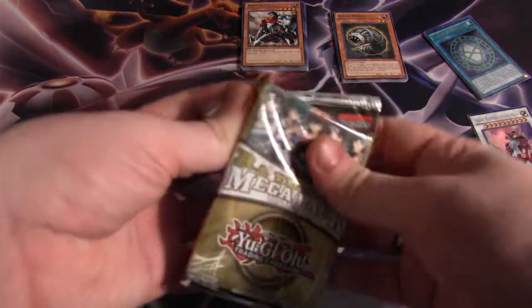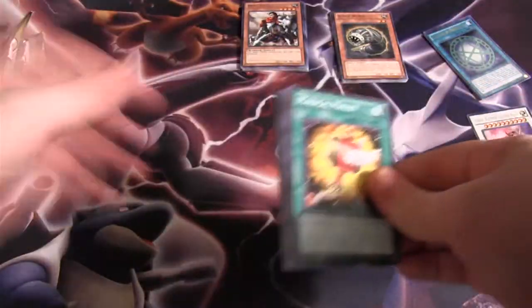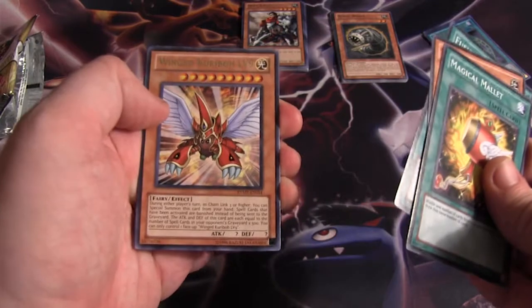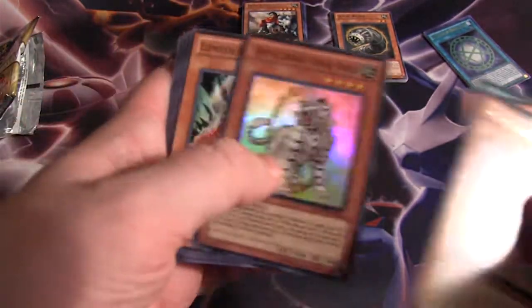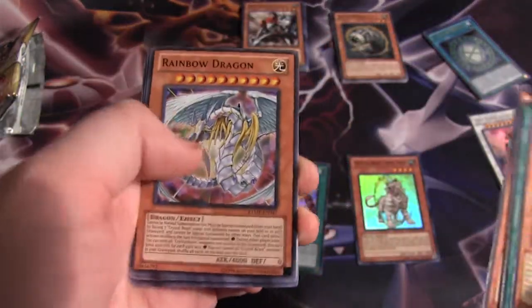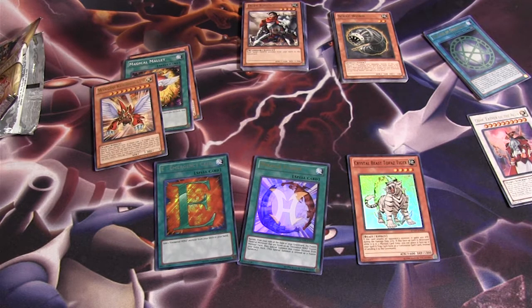Raw Yellow Mega Pack, for those who don't know, has a Super, an Ultra, and one other kind of guaranteed rare, I think — we will confirm. Magical Mallet. World Wind Karibo, level 9. Miracle Fusion — very good. E-Emergency Call — there's our secret rare that we get. A Crystal Beast. Common Rainbow Dragon, a Lightsworn, and Venom. Pretty cool opening, I think.